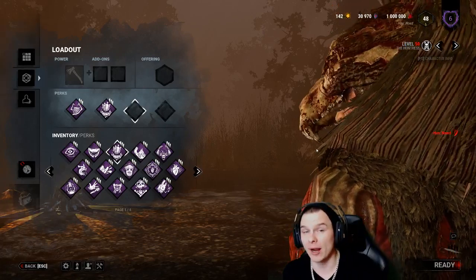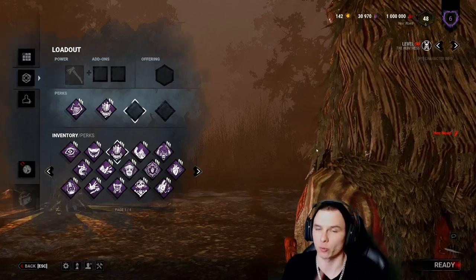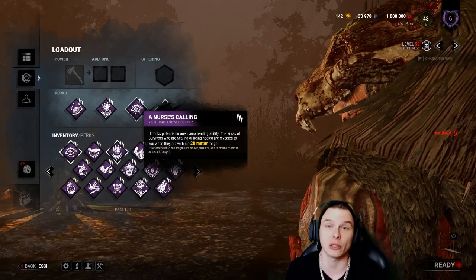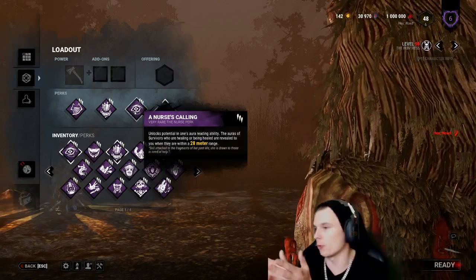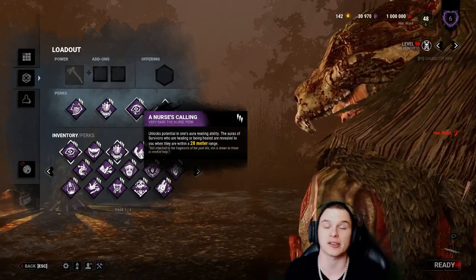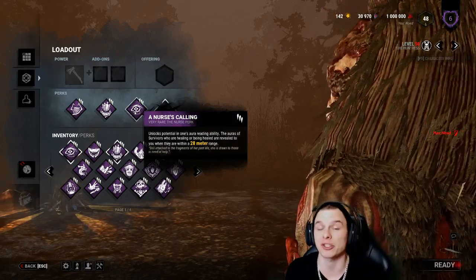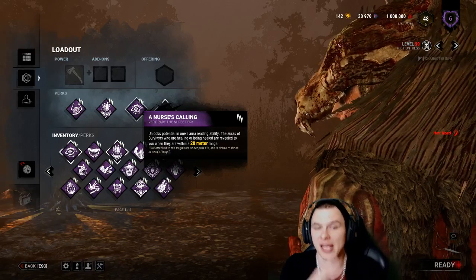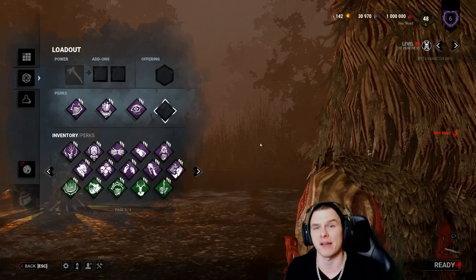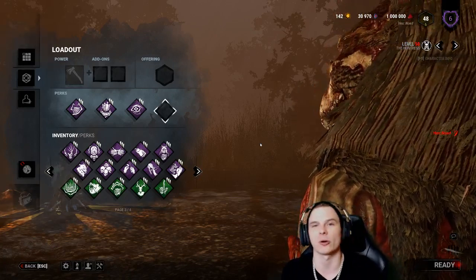The third perk is optional. A lot of people would say Nurse's Calling - putting that on for now. It lets me know where to go while cycling: if I see somebody healing I can change target and go straight for them. Pairing with Sloppy Butcher to slow healing is even better - going from 32 seconds to 40 seconds makes it a much more intense and harder experience.